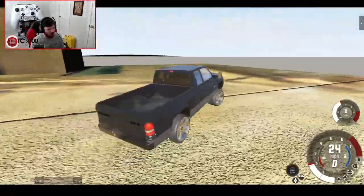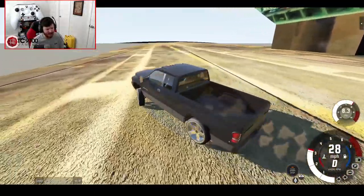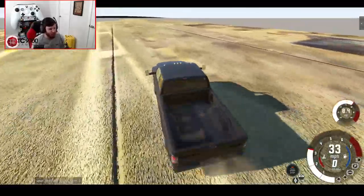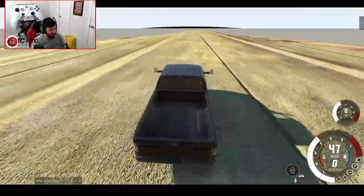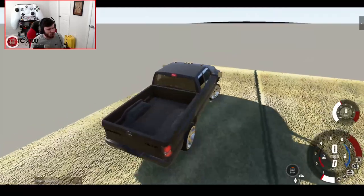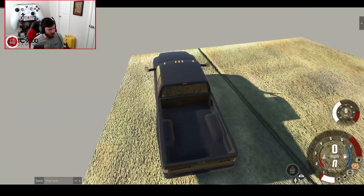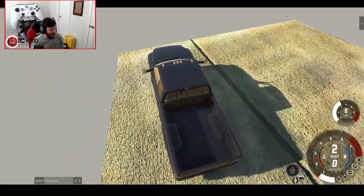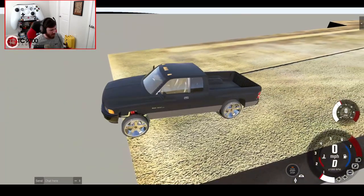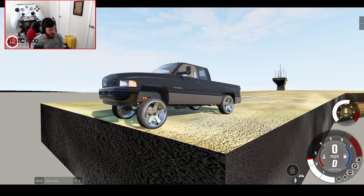Let's ease this thing up to the edge. There's just darkness out there — it's gray and darkness. Should we do it? Three... two... one... brake boost. That's full throttle, sitting at six PSI. Goodbye.